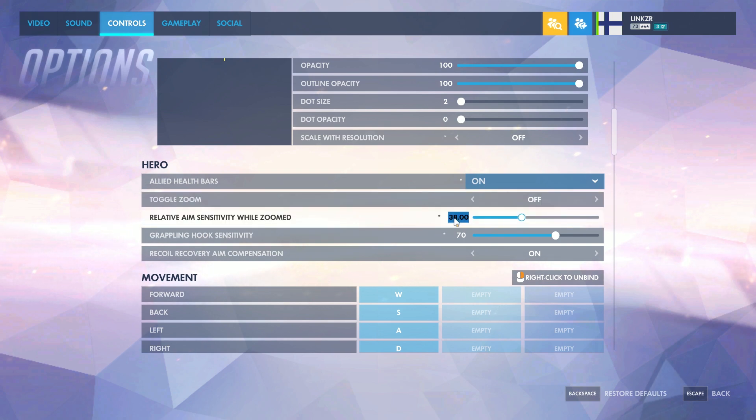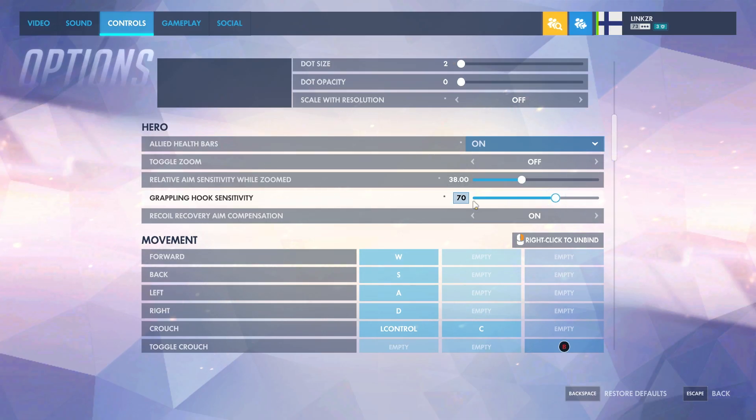Relative aim sensitivity 38. This has been the one I've used most consistently overall. Grappling hook sensitivity set to 70, because sometimes I felt like the grappling hook ended up going way off the point I wanted to.